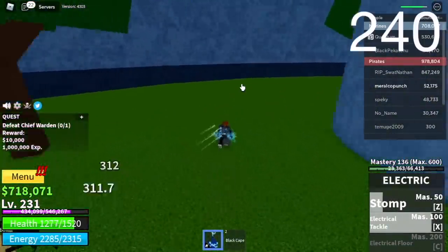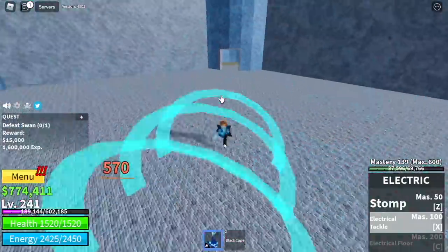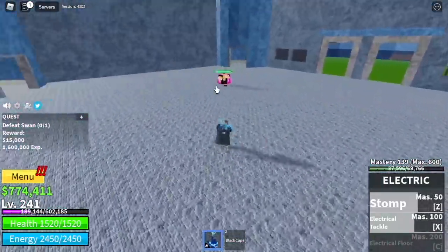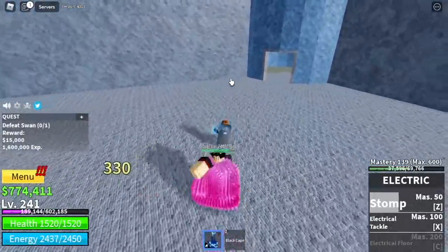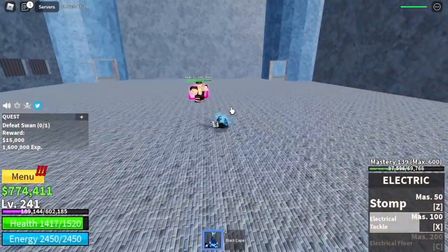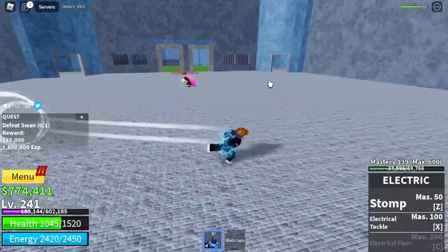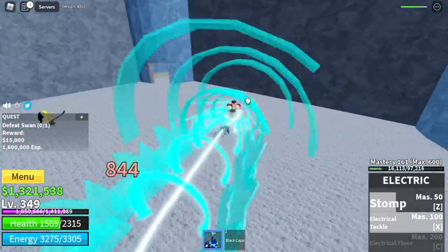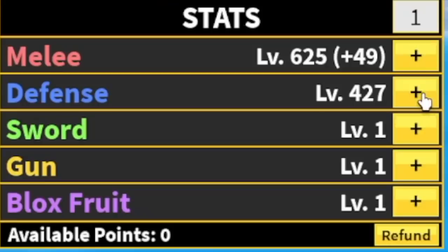Next up, you're gonna unlock the final boss here, Swan. Here you can defeat three bosses now, which will make your grinding really fast. So if you do server hop and all of the bosses are there, make sure to defeat them. With Swan, you just need to dodge sideways after your skills because this boss has a ranged attack. Target level here is 350. Stat check: 625 melee, 427 defense.